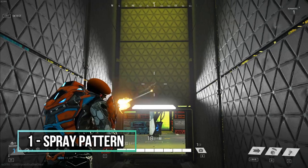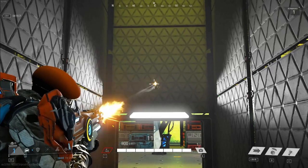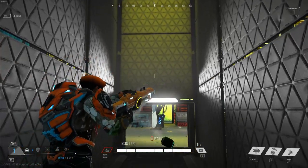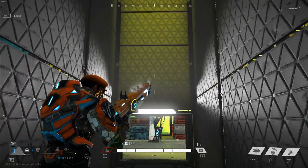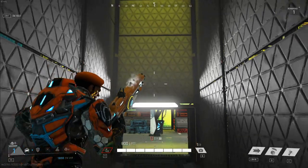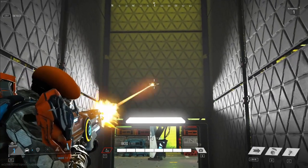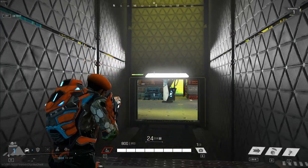The first tech tip deals with Captain Mendoza's recoil — it's the same pattern when you aim down sights every time. It goes up to the right, a little bit to the left in the middle of the clip, and then goes back to the top right for the second half. Compensate by pulling the opposite ways and you should be good. Remember, the recoil does not reset once you stop firing — you will have to pull down manually with your mouse or joysticks.